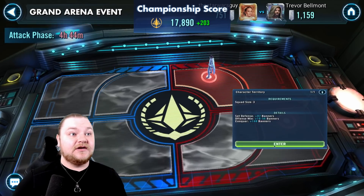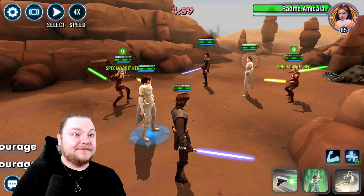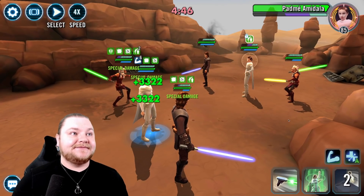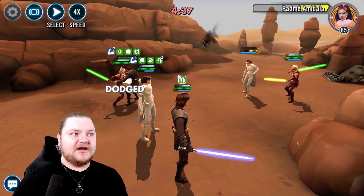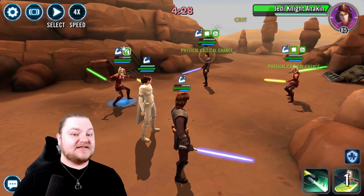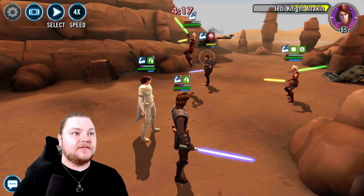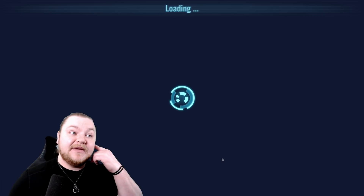Padme — their Padme is pretty strong. We're technically a little bit stronger, but we're going to have to go all out here. Mirror match — never fun. We're going to have to try to get some stacks of Courage before they can do some damage. We got her out — once she's out of there, it becomes easier. 51, not great, but we beat it without a lot of trouble.